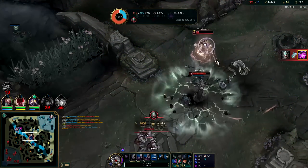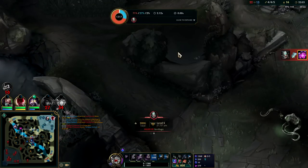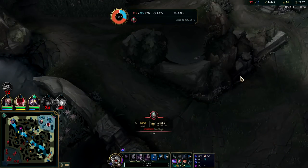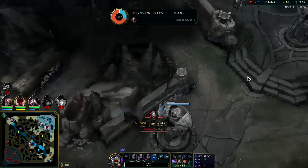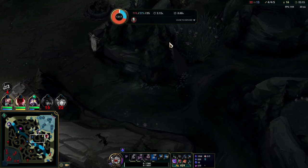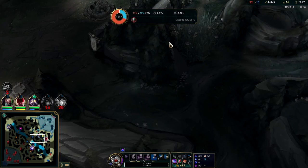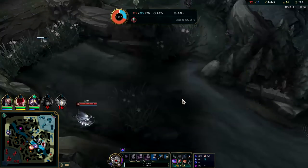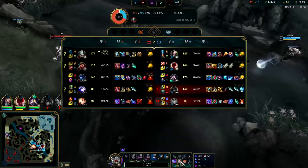Tryndamere is a massive issue. He can spend all of his HP getting to us, and if we don't have a teammate there he can just kill us regardless. I still think we can carry this — I just had to be more disciplined and pull off there. As tempting as it is to face-blast people with abilities as they chase us, if it's Tryndamere it just doesn't work.